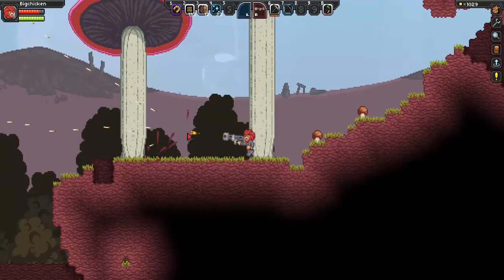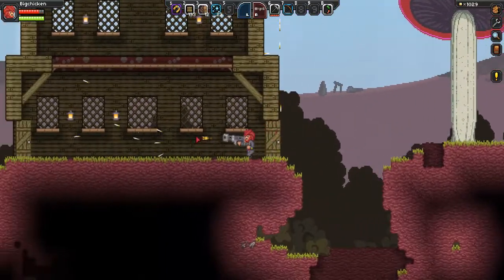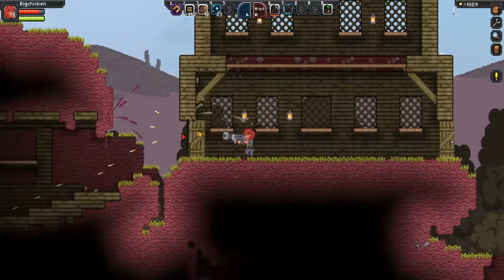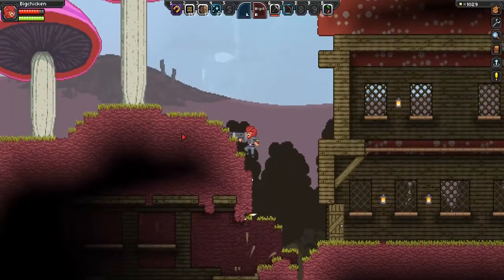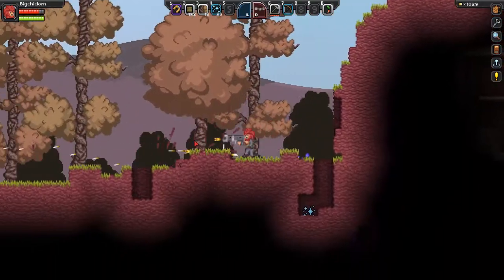Basically all you do is hold down the attack button and it shoots a bullet that spreads into three different directions. It destroys anything or any enemy in your way. So it is very useful if you just want to explore without having to worry about dying by enemies.